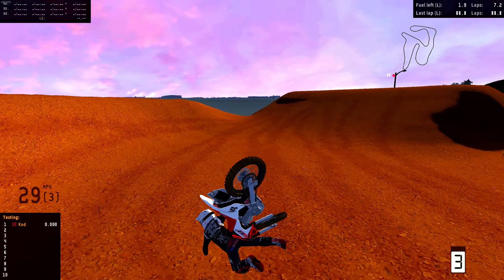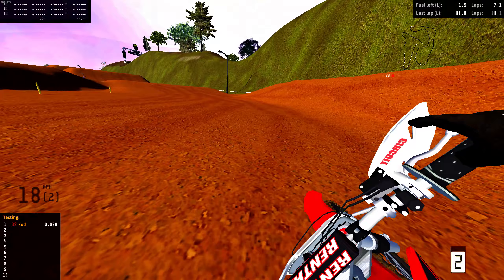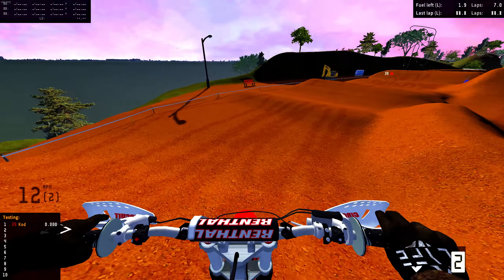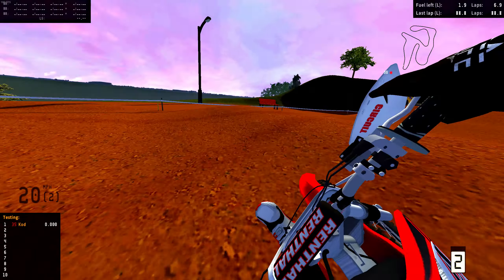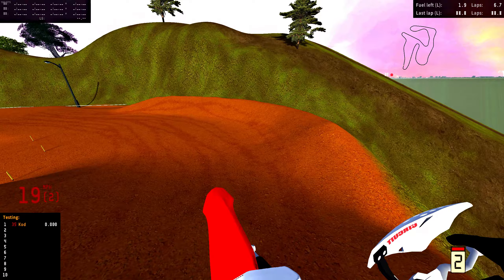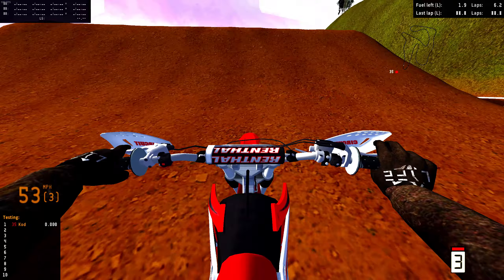I'm at the supercross track now. That freeride loop was super super cool, that was fun. Now we are on the Amateur Supercross. Super cool red-ish orange dirt — this is pretty cool. Let's go ahead and see what's going on with this track. I'm assuming it's going to be a lot of smaller jumps because it says amateur supercross.